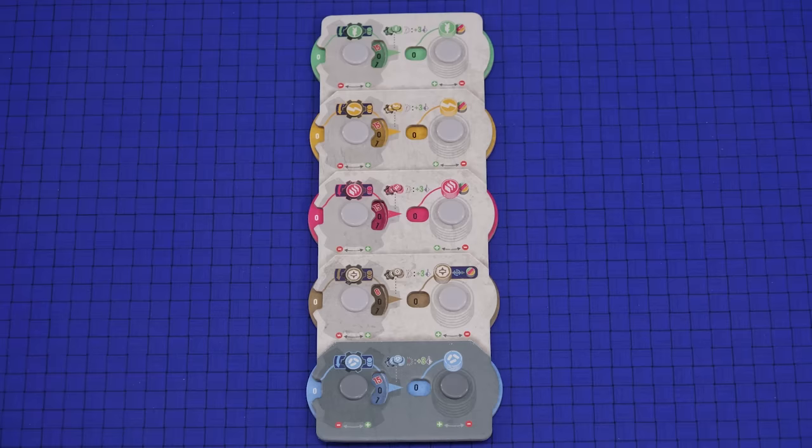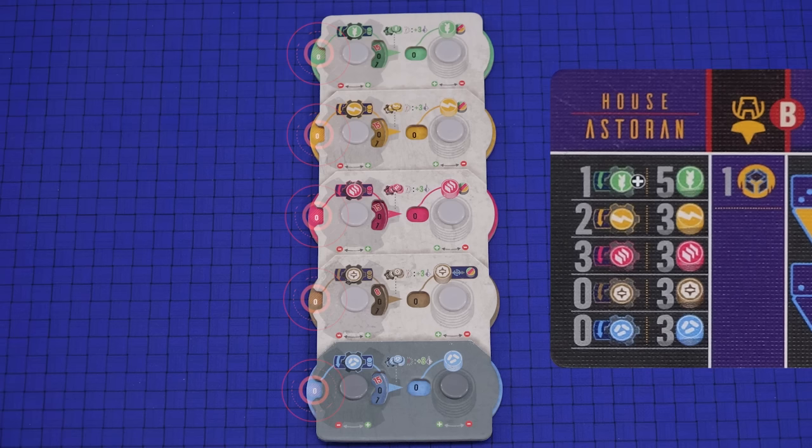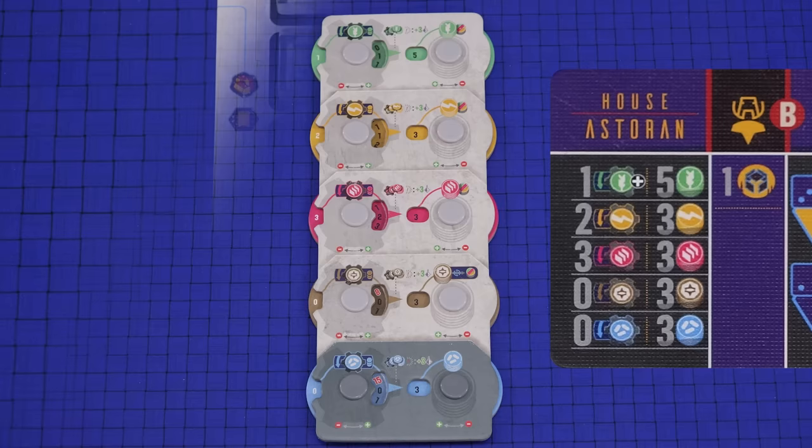Each player takes a resource board and puts it in front of them. Set each dial to the value listed on your origin card. For the numbers on the left, these indicate what the white number should be set to on the left of the dial. And for the numbers on the right, these indicate what the number in the window should be set to, which is how many of each resource you currently have: food, energy, materials, credits and science.